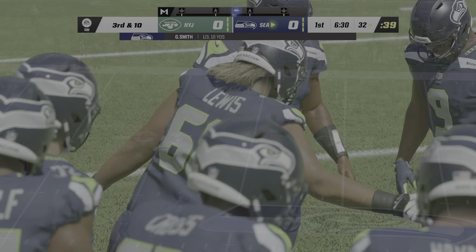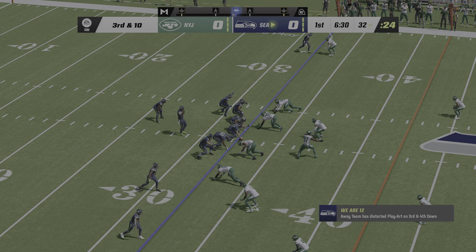Now Geno — a quick throw knocked away and incomplete. This is going to be the matchup to watch out on the perimeter, and it won't be the last time these two go at it. Both of them believe they are the superior. In this case, the win goes to the defense.